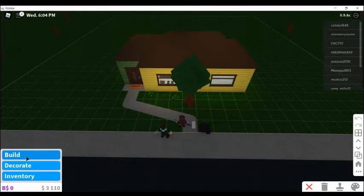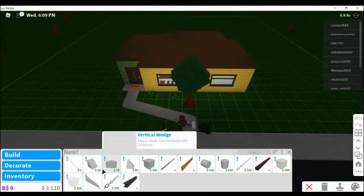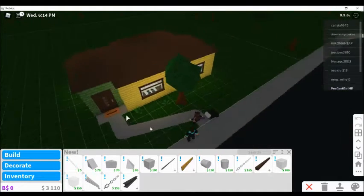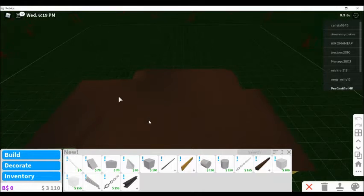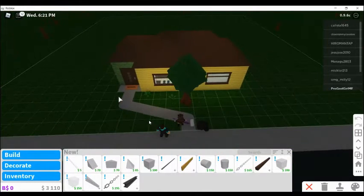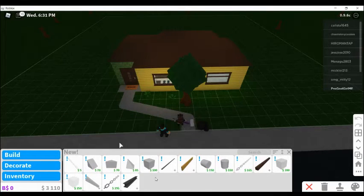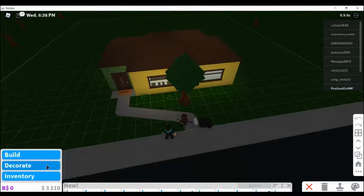I'm just gonna like kind of build — I don't really know how to build properly so I might have to watch some videos. What I'm going to do is make my house a bit larger. A cube is $400 — are you seriously kidding me? That's pretty expensive. This one is $200 — wow. Let's first see what's in decorate.